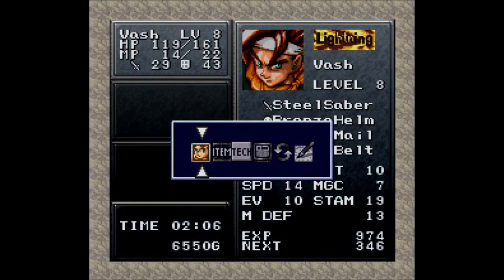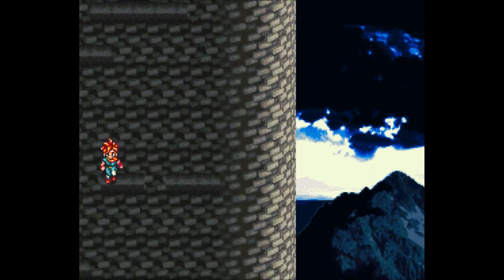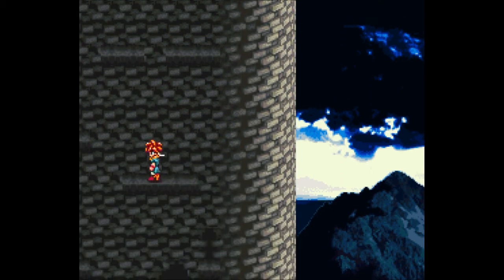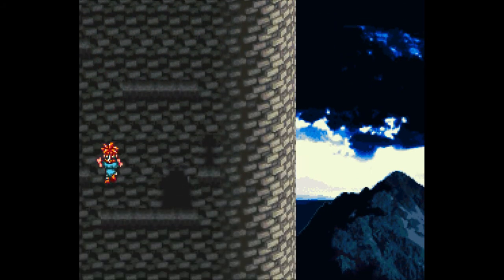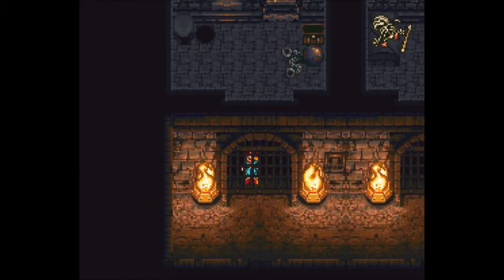I don't know how to jump. I pressed the Xenogears button to jump, which is the menu button in this game. I'm supposed to climb, but I can only climb down. My Prince of Persia skills have failed me - this is not Prince of Persia. We're going left? I thought I needed to land on that, but we've made it further down, which leads us to a shelter, which is awesome.